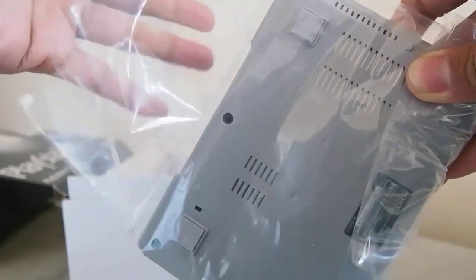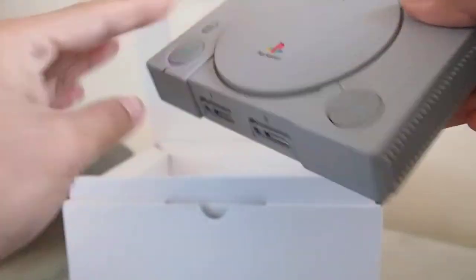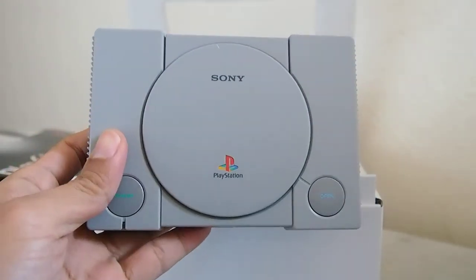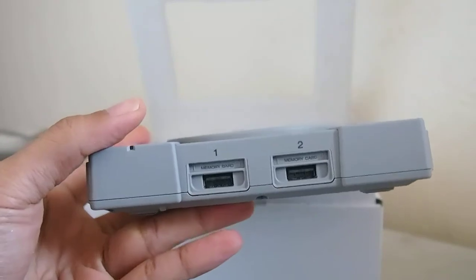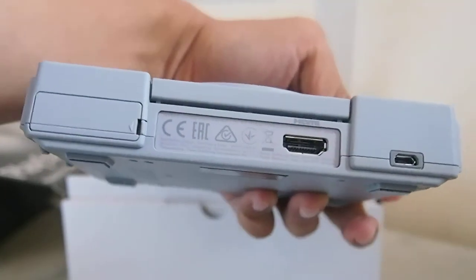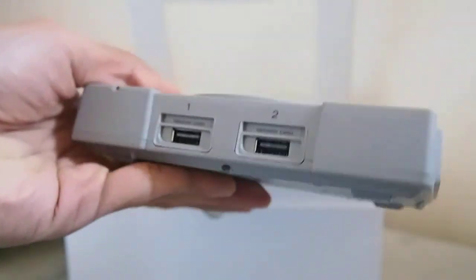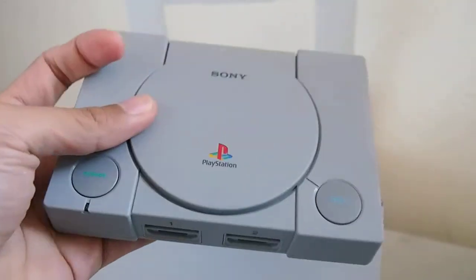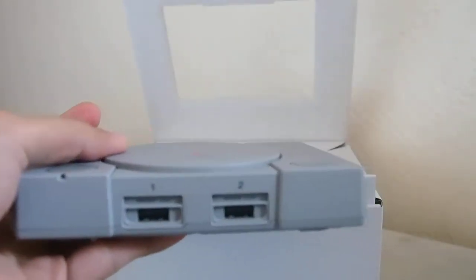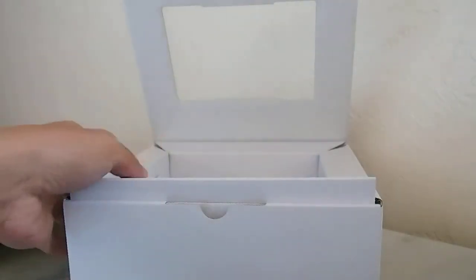That has already been going on for a few years now, even before Nintendo released its NES Classic, but the earlier ones of course are not good quality. The one I know of is the one from AtGames — we had the Atari Flashback, Intellivision and ColecoVision flashbacks. There's also those miniaturized arcade things that contain Pac-Man or Galaga.